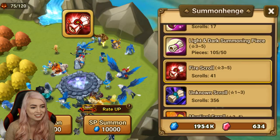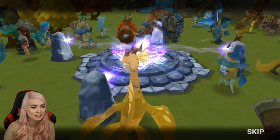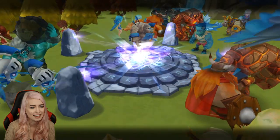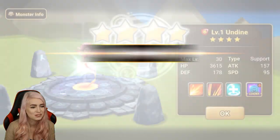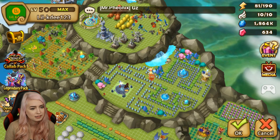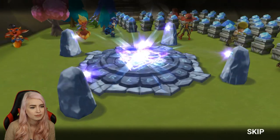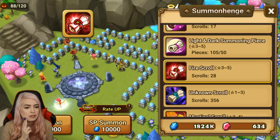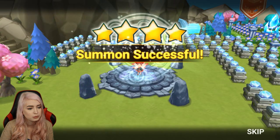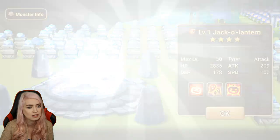Now it feels very weird summoning further to the left — like I have a kind of muscle memory where I summon in a triangle hitting the summon and skip buttons, but I have to go further so it feels really odd. There's been a specific monster that we've been after since the first time I've ever summoned for you, and it's kind of the one I'd love to get today. But our fire scrolls are not exactly cooperating.